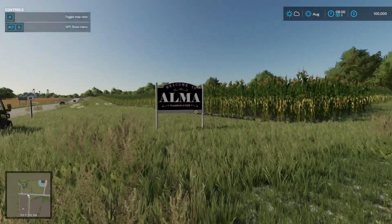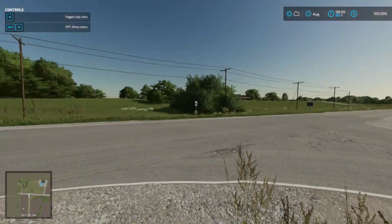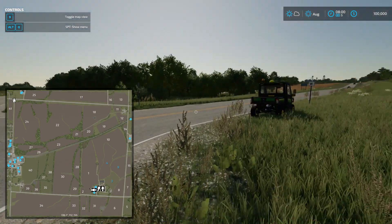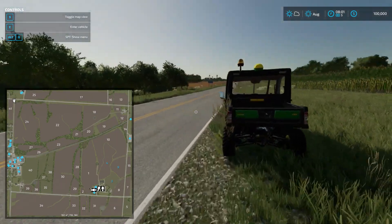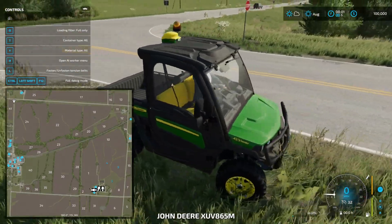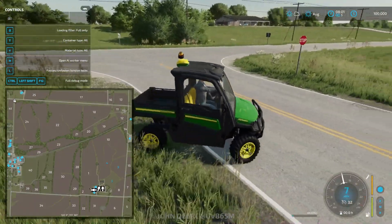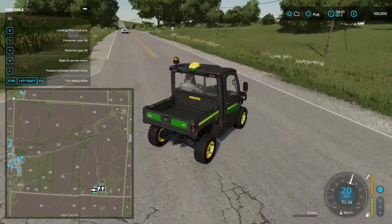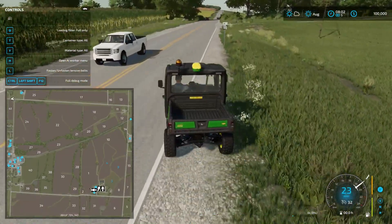We start here at the sign - welcome to Alma - and we have a little John Deere here. Let's take an overview of the map. It's not gigantic, I like that. We're in the corner. There's something over here, let's go check that out - it's just a driveway of sorts, just a house.